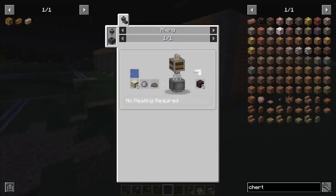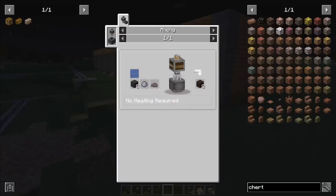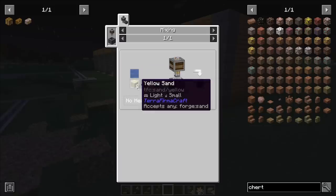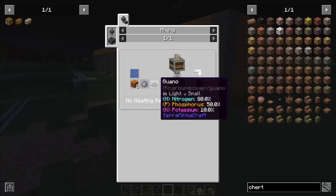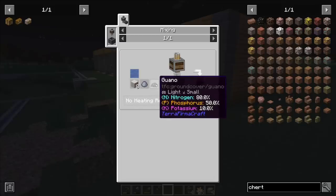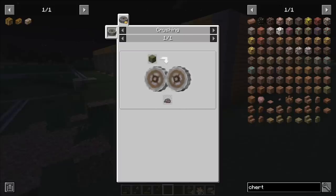Looking at the recipe, loam dirt is just clay, water in a mixer, and sand. You can use white sand that I can get from breaking down the local gravel and guano. Here's a little issue — I have some guano but I probably need a stack, so I need to make more. You can get it from breaking down green sand, but the next green sand beach is also thousands of blocks away. However, I can also break down schist gravel into green sand.